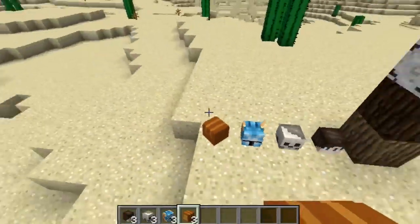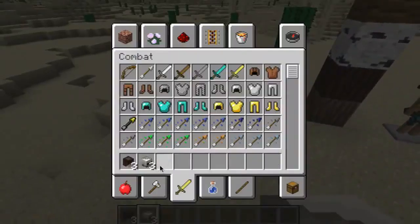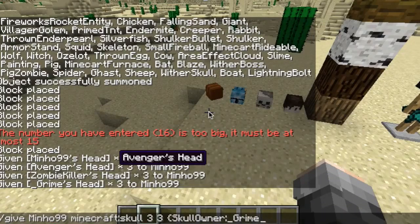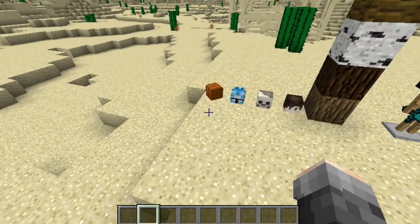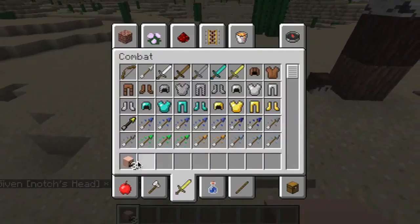Other things you're going to notice is that there's more than just this amount of heads. Let's say we wanted to get Dylan's head — you can get anyone's head in Minecraft. Like Notch. There you got the owner of Minecraft's head. Why not?